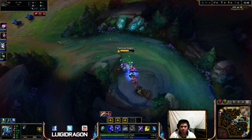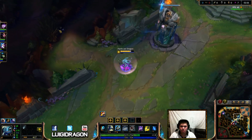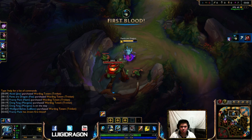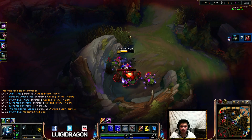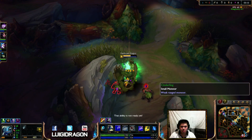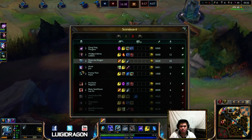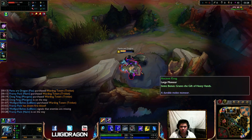The second thing you want to max out is E, just because it gives you more hops. I think Q got nerfed, but I'm not sure. Let's take another point in W. I don't think I'll gank after this. We should have probably smited this. You want to smite it so you get more missing health damage. I can't gank it, but I can definitely do some Wraiths because of my passive — I'll get a level off this.